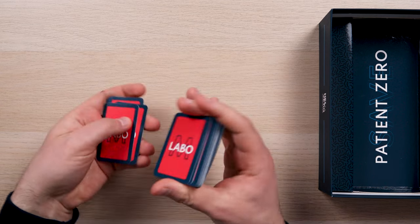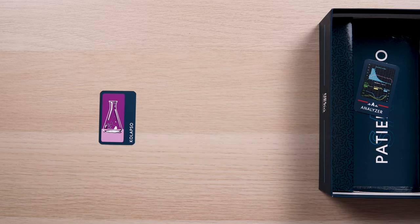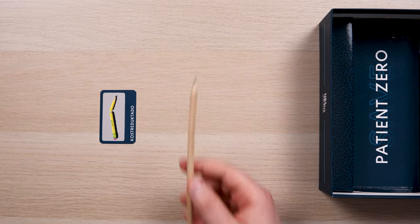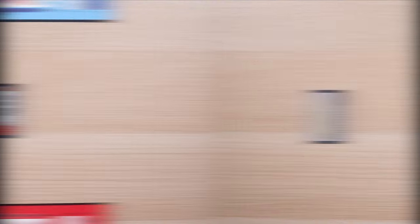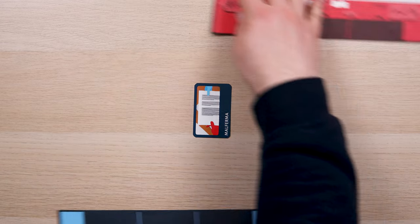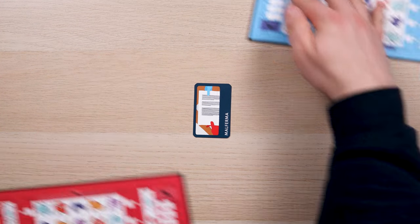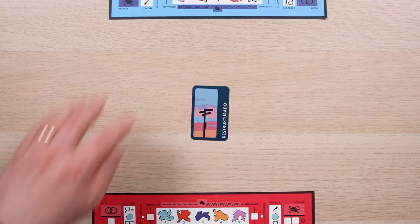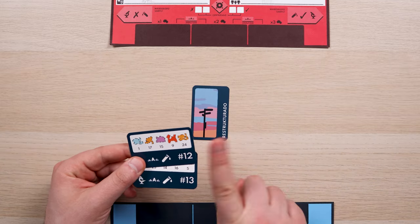Collapso: both labs shuffle their tool card deck and discard the topmost card — it will not be used in this game. Constructado: labs cannot take notes anywhere for the rest of the game; Savvy is allowed to write on their research sheet. Malferma: labs must exchange research sheets for 10 seconds. In No Savvy mode the teams have different secret molecules, so this card should be substituted if drawn. Restructurado: labs must exchange their research sheets for the rest of the game — cards don't switch owner.